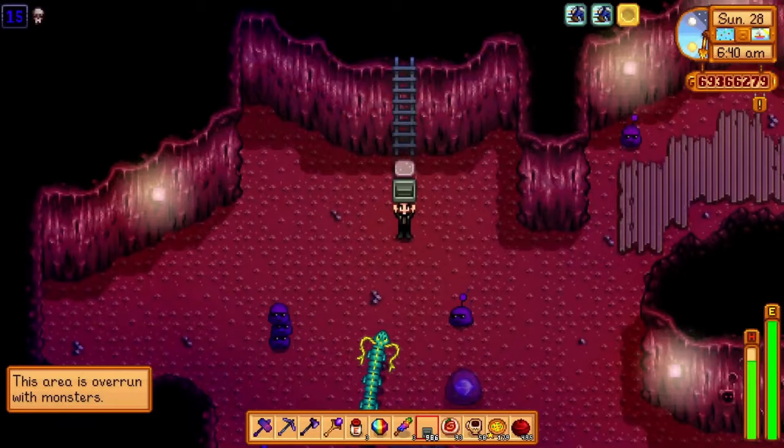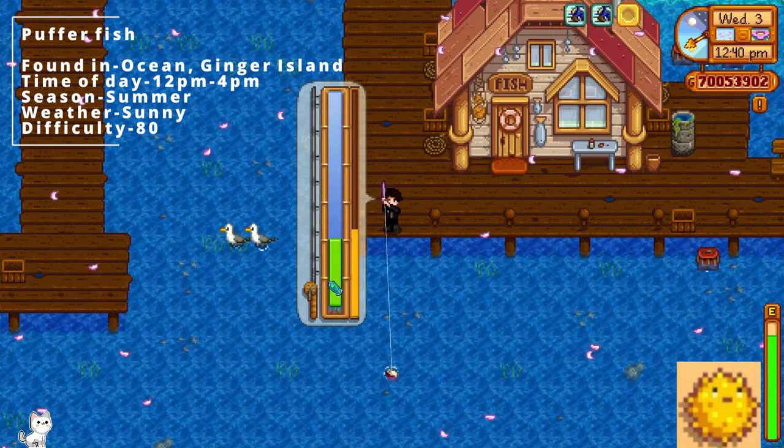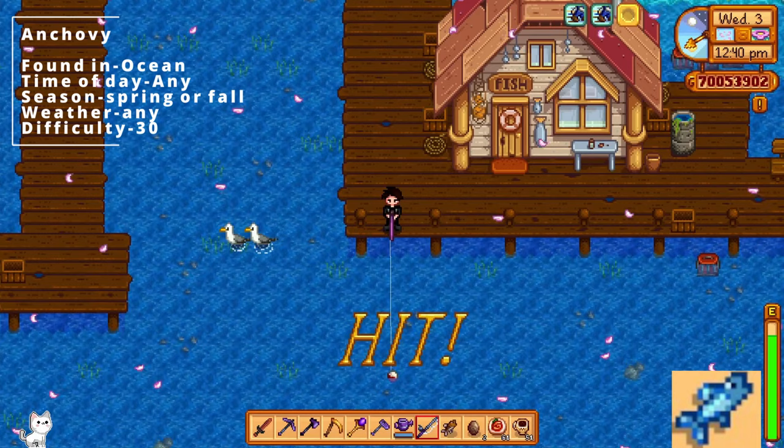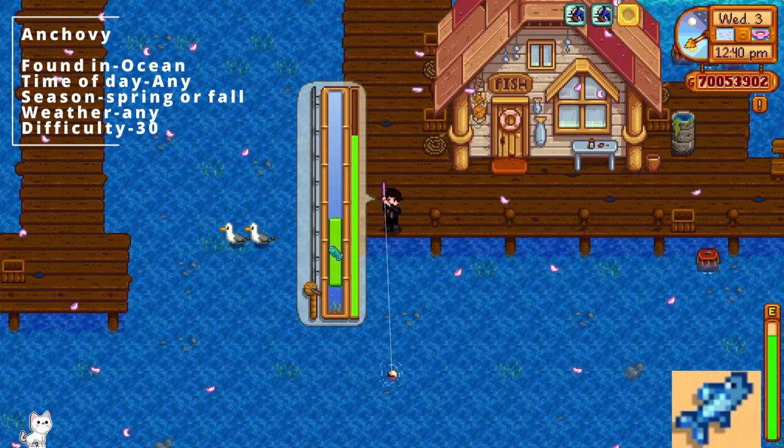First up we have the pufferfish. The pufferfish can be found in the ocean or Ginger Island. The time of day has to be between 12 and 4 pm. It has to be summer and it has to be sunny. The difficulty for this fish is 80. The next fish is the anchovy, found in the ocean at any time of day during spring and fall, any weather, and the difficulty is 30.